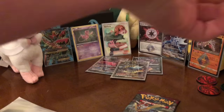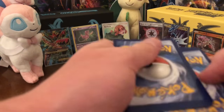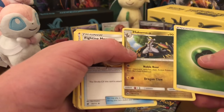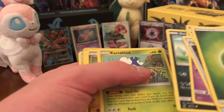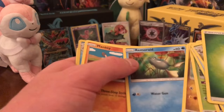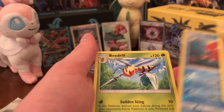Ripped right through that one. Green code. One, two, four. Energy, Hakamo-o, Fighting Memory, Haunter, Diancie, Karrablast, Jolteon, Remoraid, Mankey, reverse Arcanine, and a Beedrill.